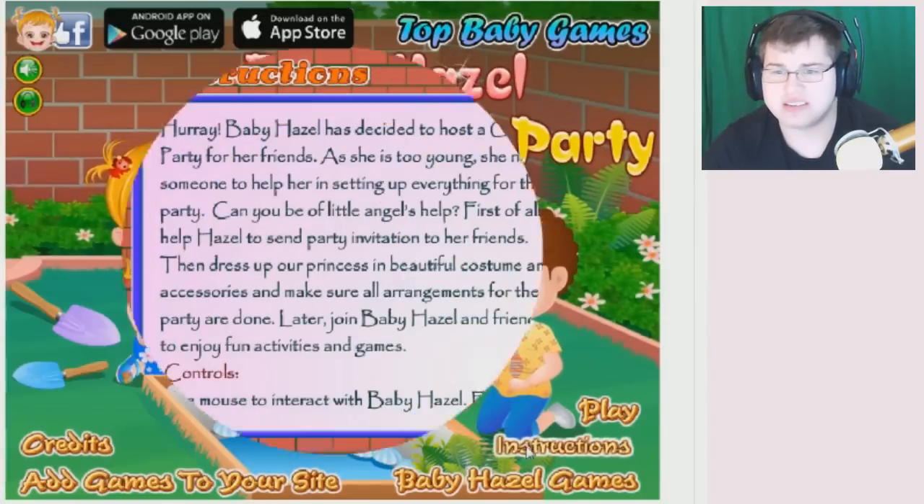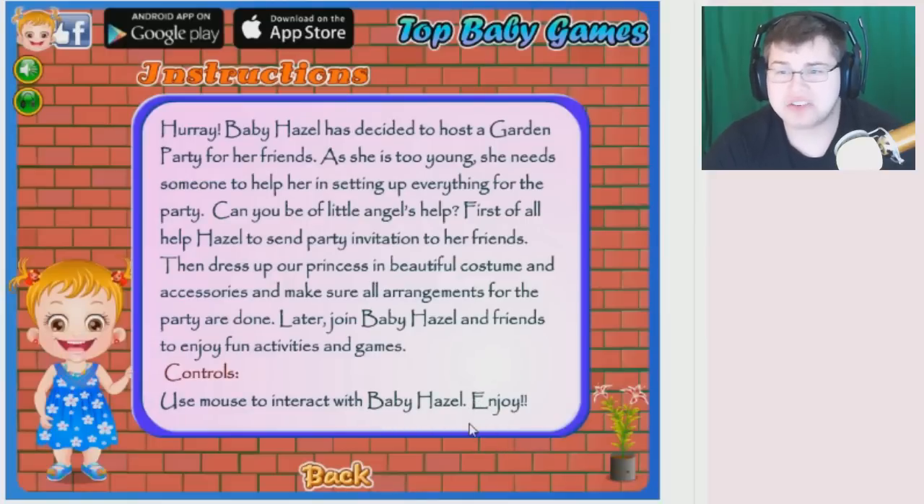Okay, instructions. Hooray! Baby Hazel has decided to host a garden party for her mentally scary friends. As she is too young, she needs someone to help her set up everything for the party. Can you be of little angel's help? That doesn't make sense.